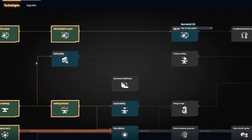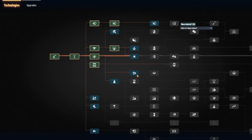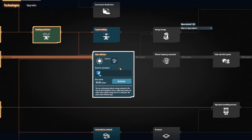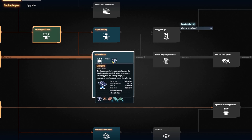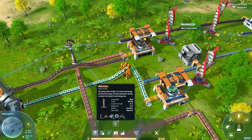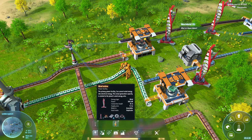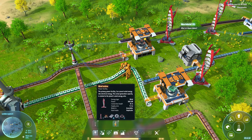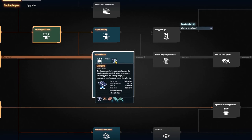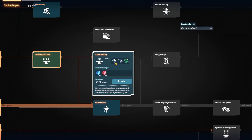So we need to continue doing research. I mean, this is quite a tech tree — a pretty significant tech tree, and I'm not sure exactly what all we need to be doing. Solar collection looks like something that could be quite good — they generate 360 kilowatts opposed to the 300. That's not actually that much better. 60 more kilowatts is not really that big of a jump, if I'm being honest.